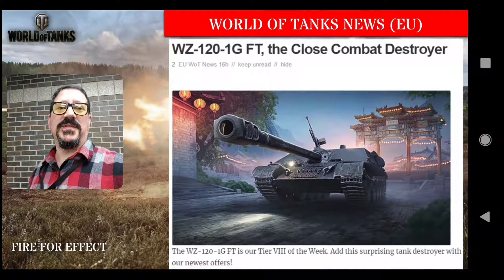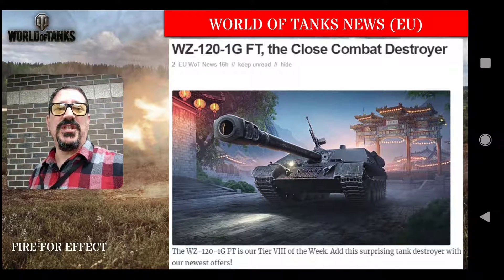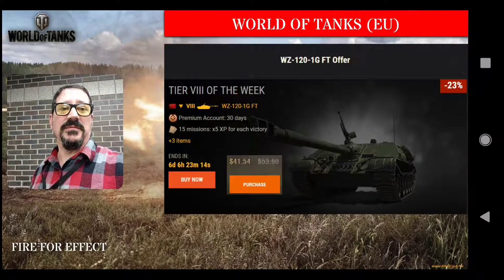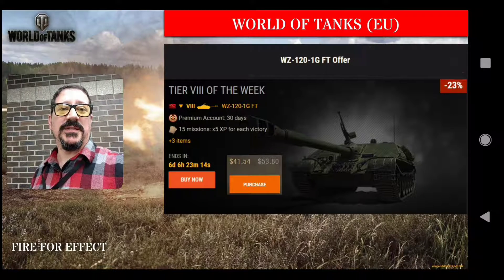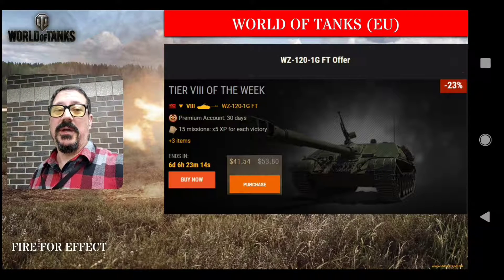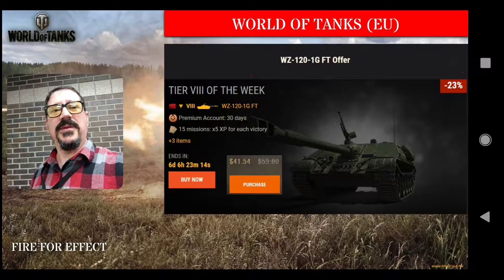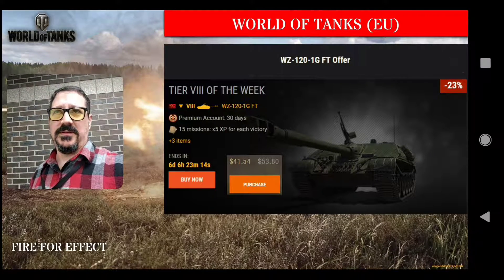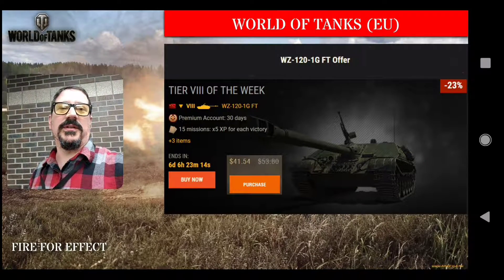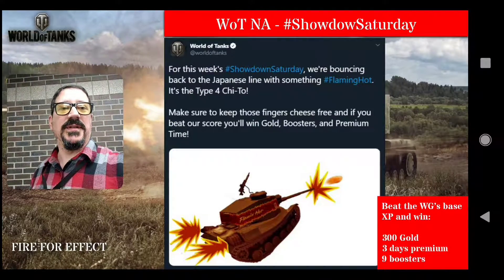World of Tanks EU has the WZ-120-1G FT on sale. The bundle for $41.54 US gets you the tank, 30 days of premium, and 15 missions plus three other items. They also have the usual offerings like 15,000 gold or 15 million credits for around $111. You can click the link in the description below and check those out if you're interested.